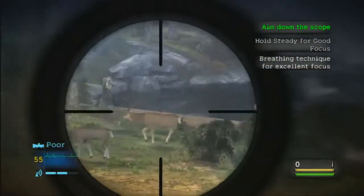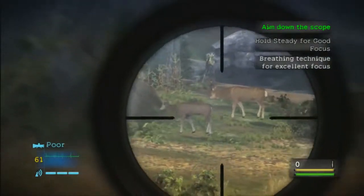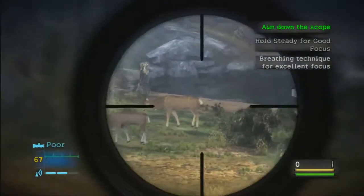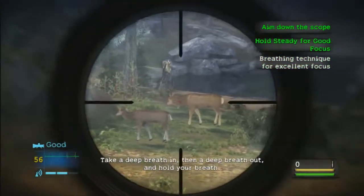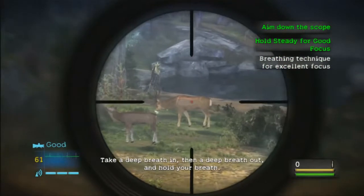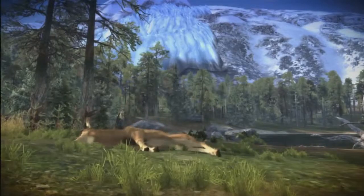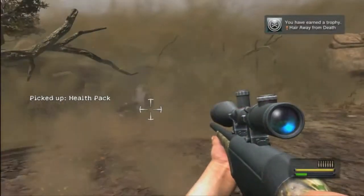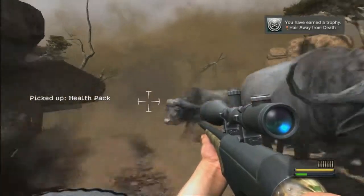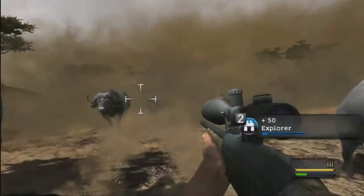I never thought I'd say this, but I wish it worked with the PlayStation Move. And then there's the Top Shot Fear Master, which supposedly can read your heart rate and sense when you're calm and holding your breath. Oh, I'm getting light-headed. How many players are going to just pass out after a night of heavy drinking with Cabela's Dangerous Hunts 2013? I can't drink and hold my breath at the same time.